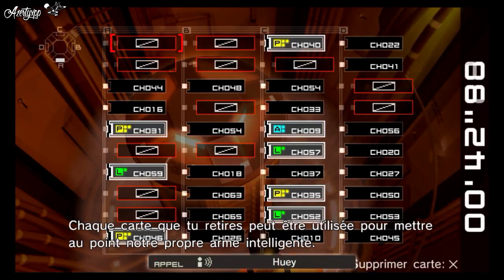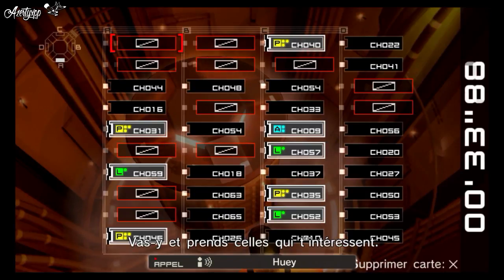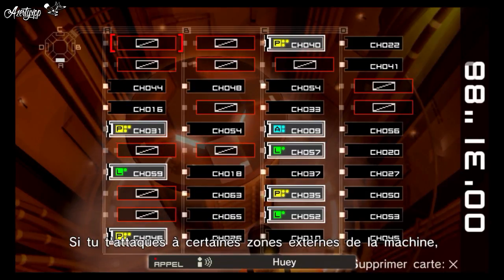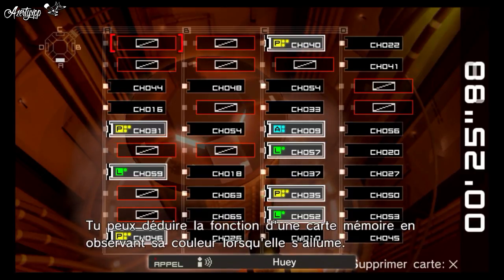Any boards you remove can be used to build our own AI weapon. Memory boards have different functions according to the icons displayed over them. Go ahead and take whichever ones you want. If you attack parts on the exterior of the machine, the memory boards that control those parts should light up. You can tell what a memory board does by looking at its color when it lights up.